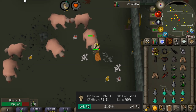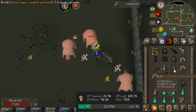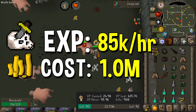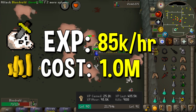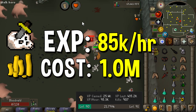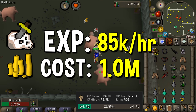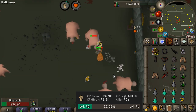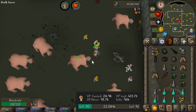Next up is the first two-handed weapon on the list — the Saradomin sword. It has been a popular training weapon for a long time and for good reason; we're getting around 96k XP an hour right now. That said, the experience rate I normally get with the Saradomin sword is significantly lower, closer to 85,000 an hour. The level requirement is a bit higher at 70 attack, but one of the main pros is it's very cost effective and doesn't require an offhand, making it appealing if you don't have a defender.